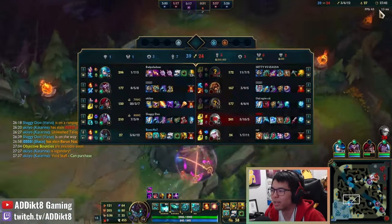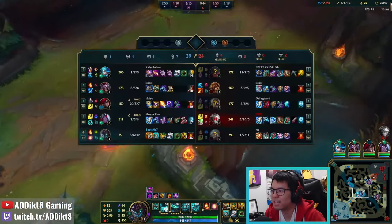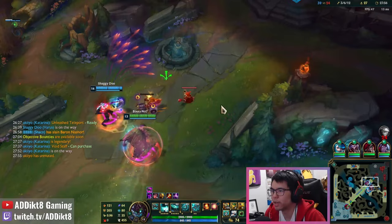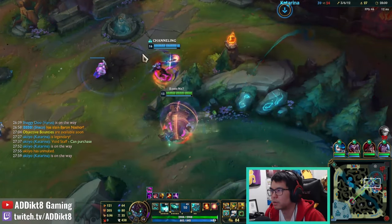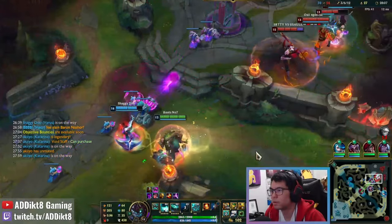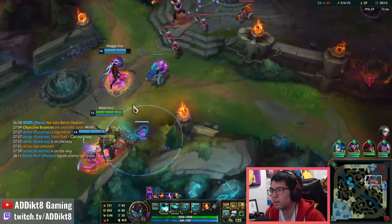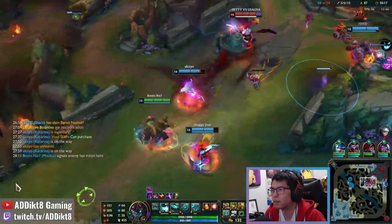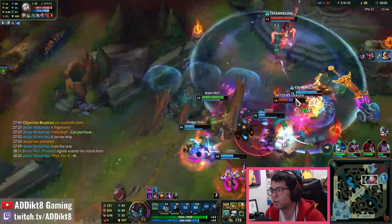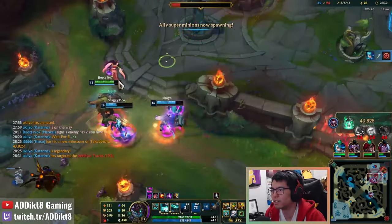Lastly, you will want to round off your item build path with Vigilant Wardstone once you are level 13 and have nearly 5 completed items. Both the precursor Watchful Wardstone and Vigilant Wardstone itself are around 120% gold efficient, providing an insane amount of tanky stats for Maokai support. The primary purpose is not just to be gold efficient, but it also allows you to maintain superior vision control in the late game, and having multiple pink wards in your inventory helps detect stealthed or camouflaged champions like Evelynn, Rengar, or Twitch.